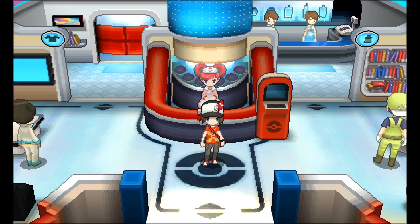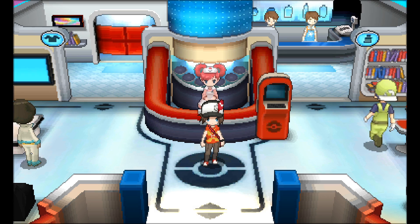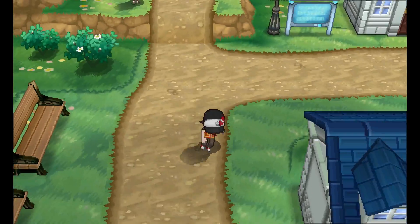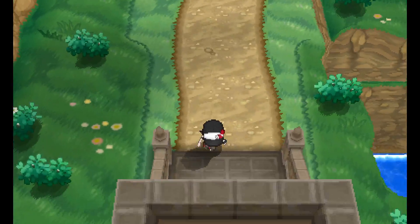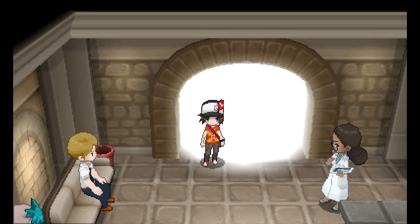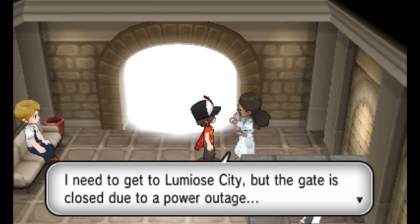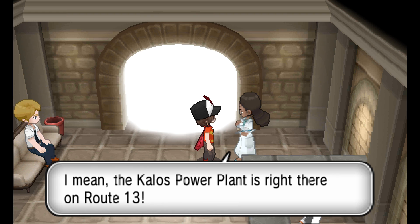Welcome back to Pokémon. We're here in the Coumarine Pokémon Center and about to head south to Route 13, completing our loop back to Lumiose City. We started by heading south, went all around the coast, and now we're coming back to hit the north side. But there's a problem - the gate is closed due to the power outage troubling the city. The power plant is on Route 13, which is the route we're passing, so RPG logic says we'll be visiting it.